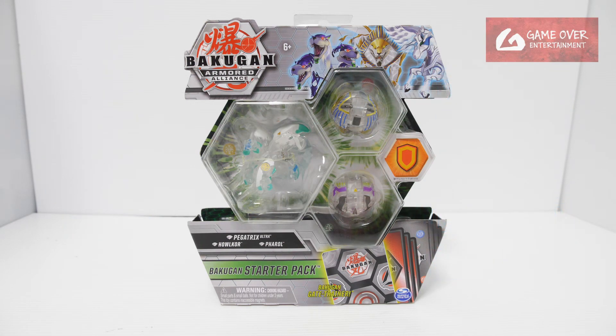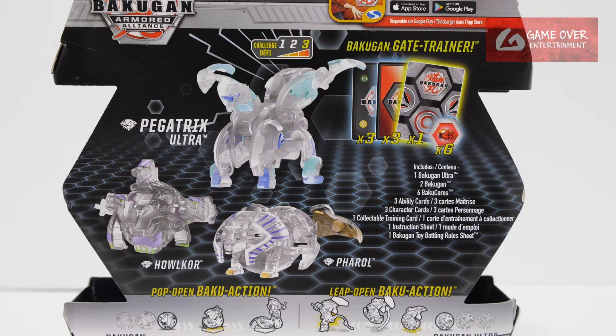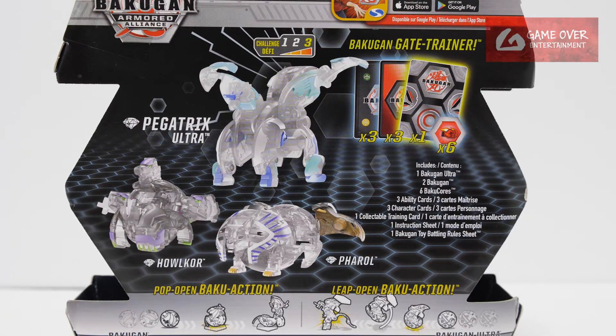So have a look at the front and the back. What's included is 1 gate card, 3 character cards, 3 ability cards, as well as 6 Baku cores. The renders look quite awful to be honest — I guess they haven't perfected the art of making the renders yet.